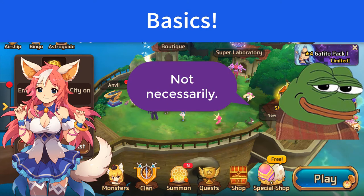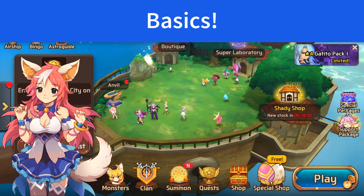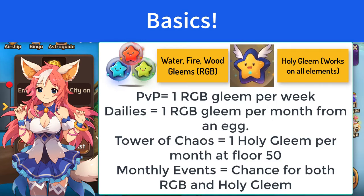Now 16 monsters regardless of element seems like a lot, but the game has ways built around that. Nat 5s are the strongest monsters available and thus are the hardest to get, at least in the beginning. But you don't need 16 of them to get to the final stage. Most players only need 4 of the astromon and use gleams, which are obtainable from PvP, completing dailies, Tower of Chaos, daily logins, and occasional events.